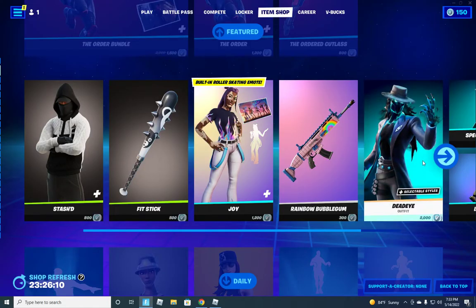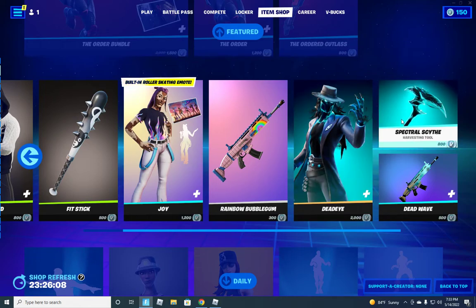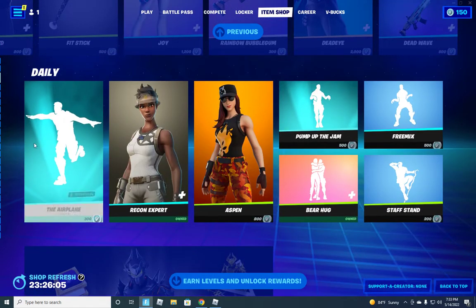There's the Rainbow Bubblegum wrap, the Dead Eye, the Spectral Scythe, and the Dead Wave wrap.